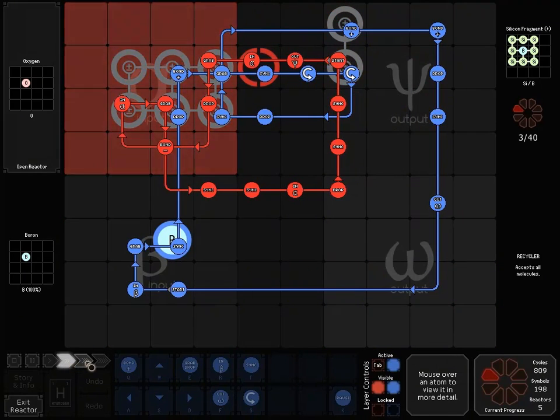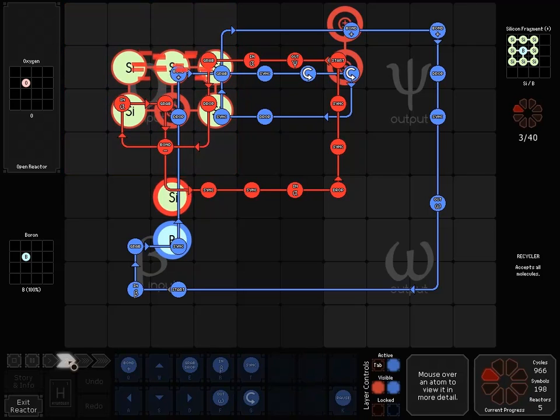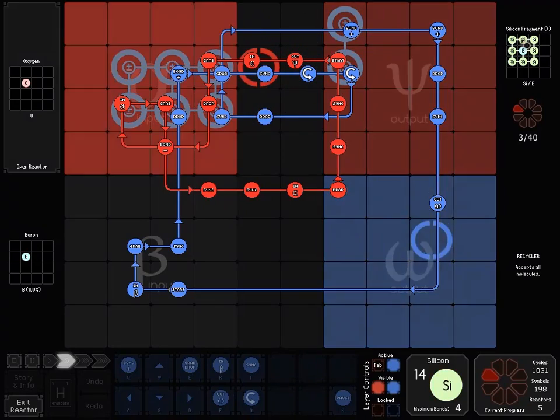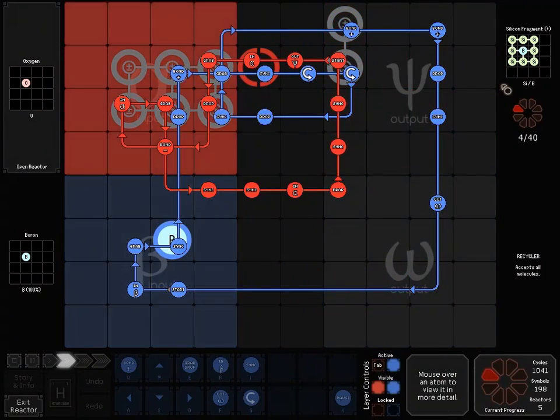I'll slow it down now. I'm waiting on that other reactor to get done with its stack. So now I'll slow it down: I'm going to go up and grab the middle one out, drop in the B, and then re-bond it. Then I'll grab the next stack and run it across. I did it this way so that I could skip that — there's a missing bond right there, that's why I rotated it.